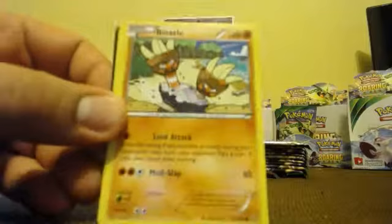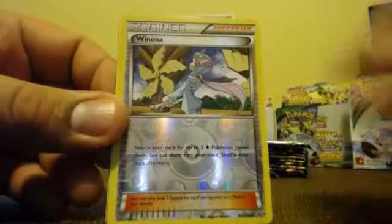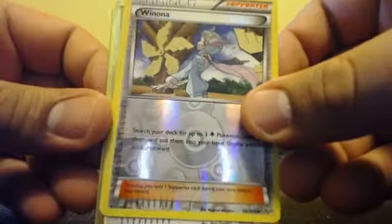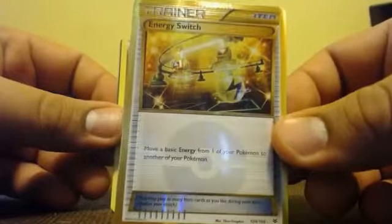P-Duff Reverse Holo. Oh yeah, check it out guys — another Shiny Secret Rare! We got another VS Seeker. Man, I don't even know what I would do. Don't even have a backup plan. Energy Switch kind of is preferred, just so I can know my set will most likely get finished, but can't complain on a VS Seeker. Alright, we got Wynaut Reverse Holo. There it is — Energy Switch. Both Secret Rares. Awesome! This is an awesome, awesome case.